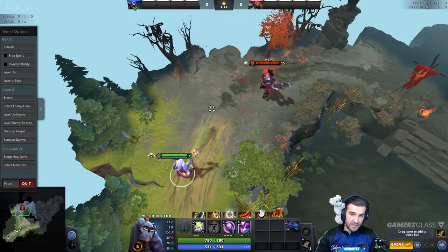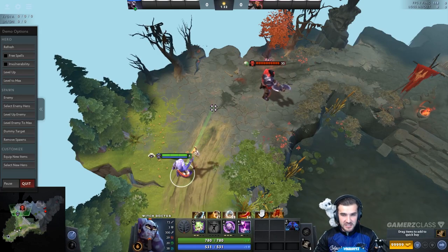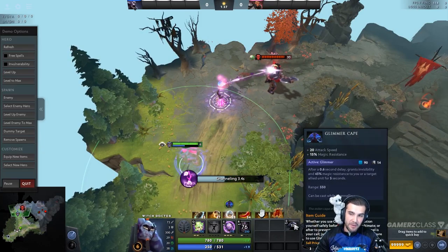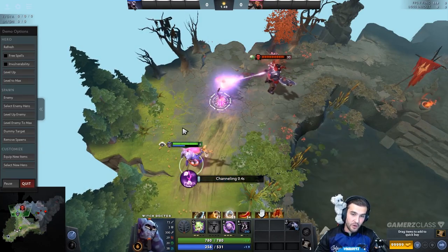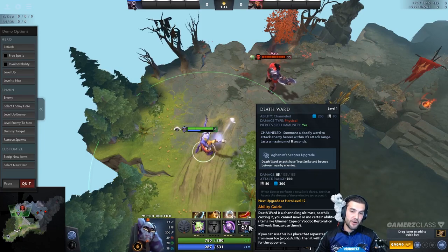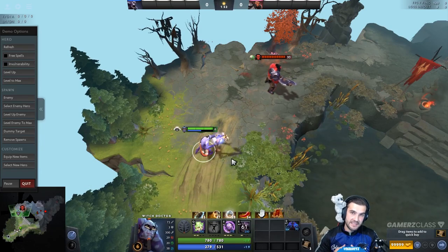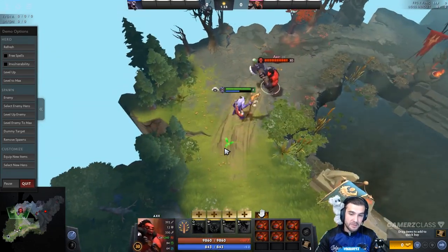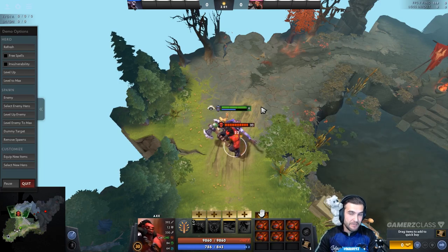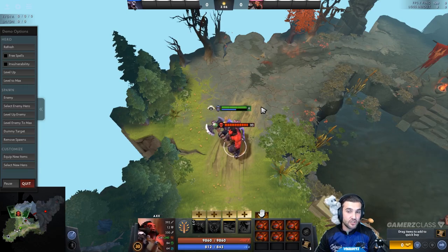Death Ward is an active ability. If I place it here, it's going to go on our Axe — I gave him level 30 plus 6 hearts so he's not going to die, but just to demonstrate: I'm going to start casting my spell, and now I can activate my Glimmer Cape by double tapping it and casting it on myself, so I'm invisible for almost my whole Death Ward duration. This makes it very hard for enemies to cancel my spells. They can't silence me easily. Axe would have to run all the way up to me to use Call, and anybody without detection wouldn't be able to see me.